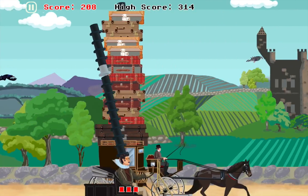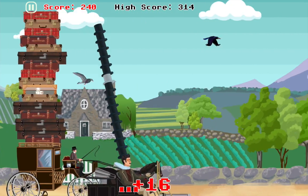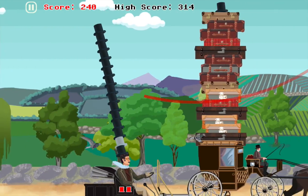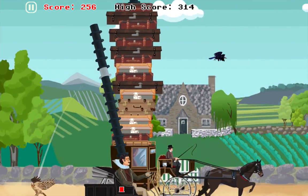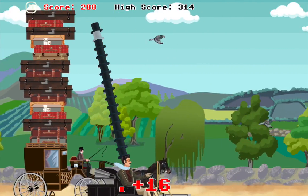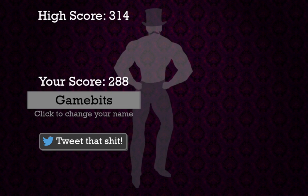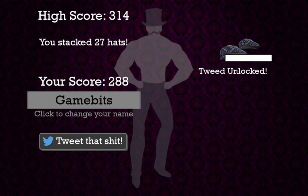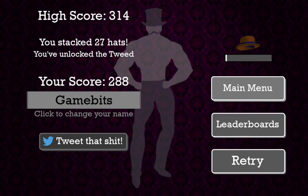Better to miss a hat than lose a hat. I have no idea how I'm ever going to achieve my high score. That little line shows me where the hawk is going to come — didn't help me though, I still hit the hawk. One more hit and it's game over for me. Notice that you don't get any points for avoiding the birds — you just get to keep your hats. But the more hats you collect, the closer you get to unlocking more hats. I just unlocked the tweed.